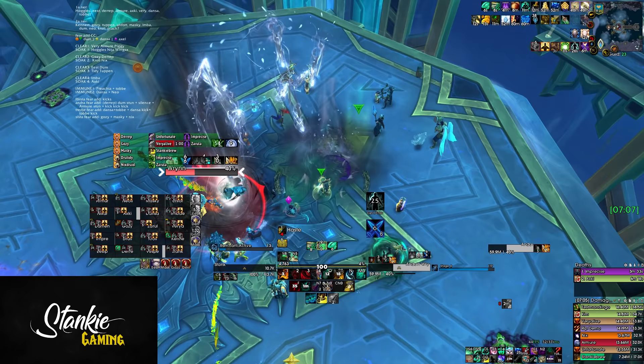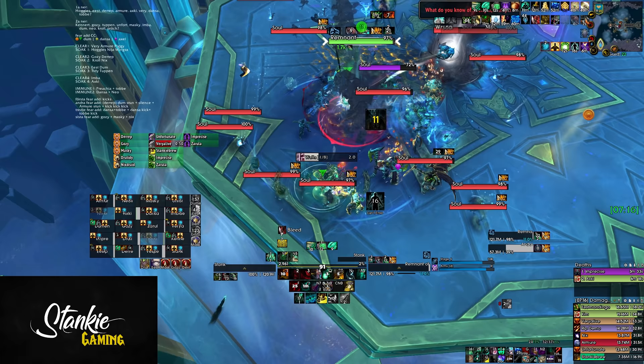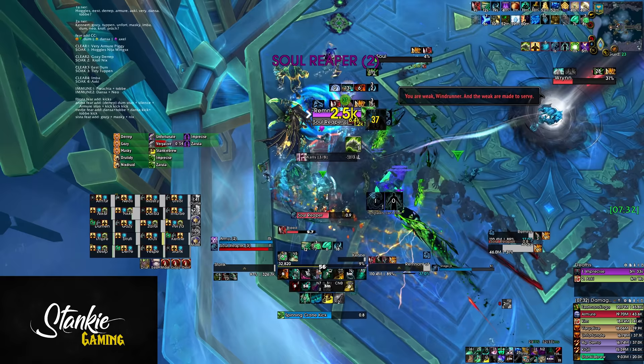The biggest tip for phase 2 is focus on adds — boss damage doesn't matter at all here. The faster you kill fear adds, the easier this phase gets, because everything that can go wrong pretty much has something to do with the fear adds. When you start phase 2, you can pretty much ignore Anduin — just focus on killing adds, managing interrupt stuns and silences. And once you're actually comfortable with that, then you can start minimax cleaving the boss.